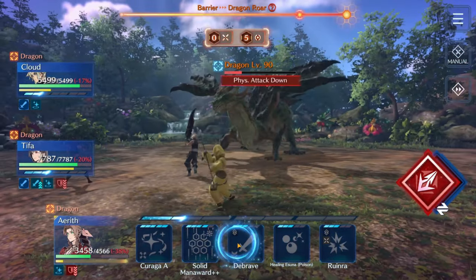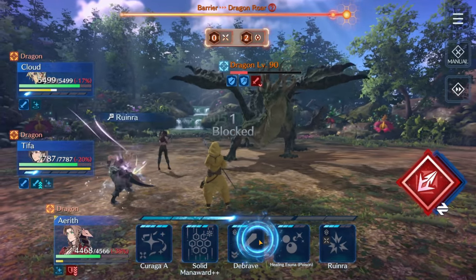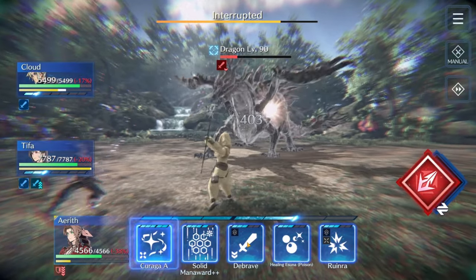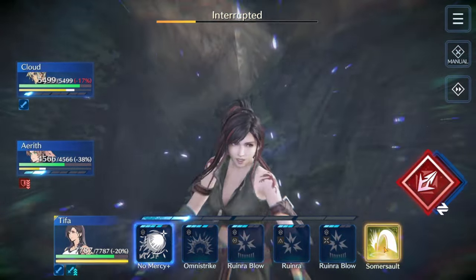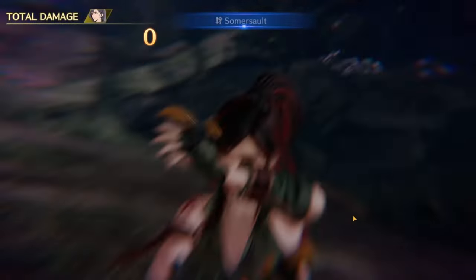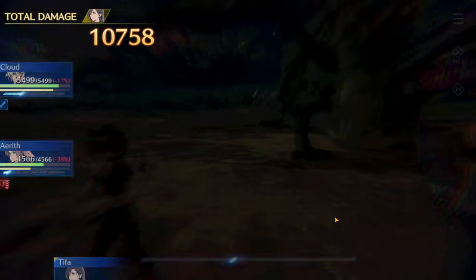The emergency heal came into play here — it was really nice that Aerith was able to heal while also getting in that Debrave. If I hadn't been able to do that, he would not have gotten broken, and that could have been the difference in getting the S+ score. We go ahead and use Somersault to finish off the dragon and complete the dungeon.